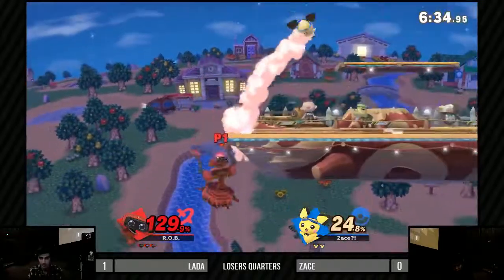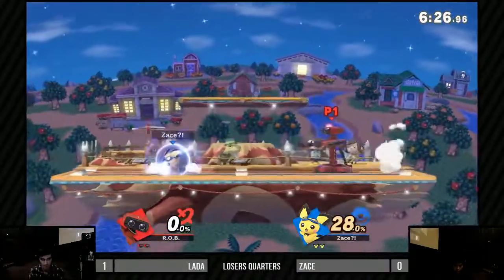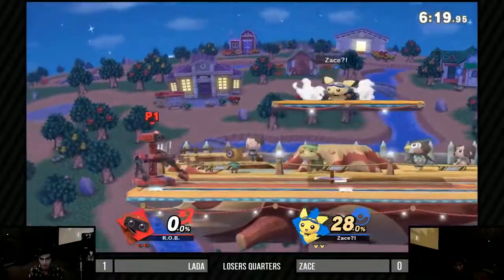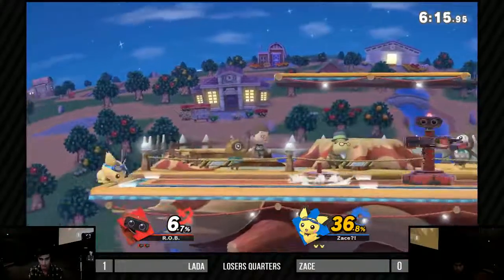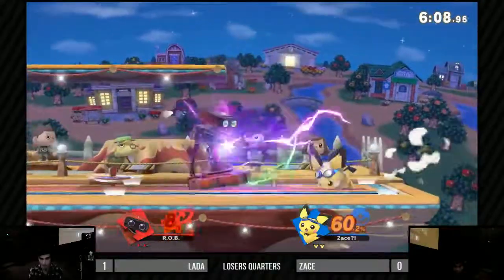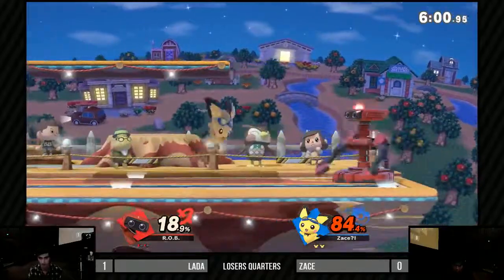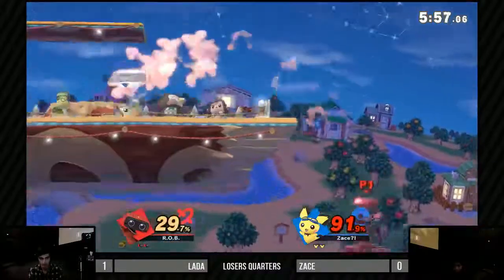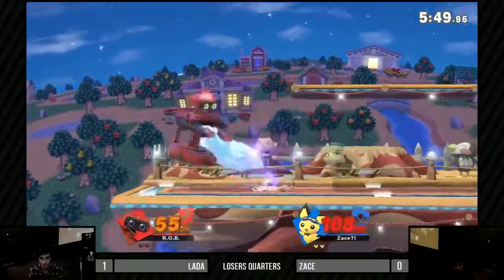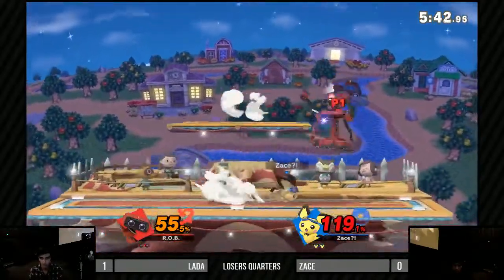R.O.B.'s neutral hasn't really changed too much — it's still heavily reliant on the trip, down-tilt, and gyro. There's the forward tilt I was talking about — oh, look at him taunting! Gone, adios. Why are you taunting? Looking like a Duck Hunt main out here with the taunts. Now Zace is starting to camp. What do you think about Smashville with the platform in the middle? I kind of like the moving platform — and I've really started to like tri-platform stages in this game. I also like how players start off closer to each other.